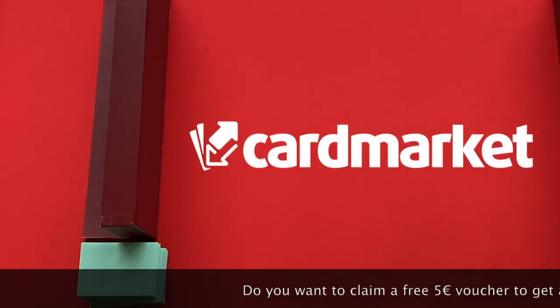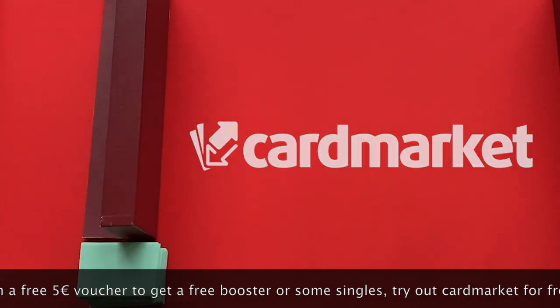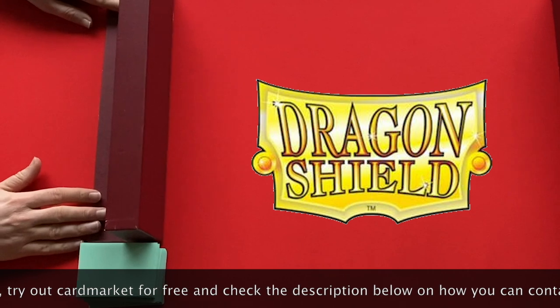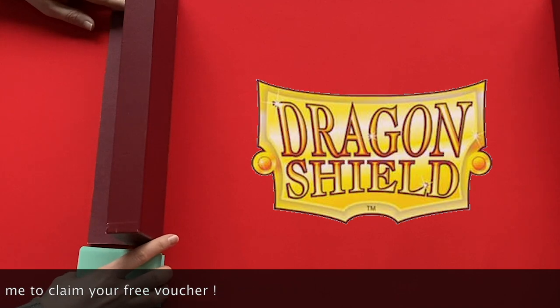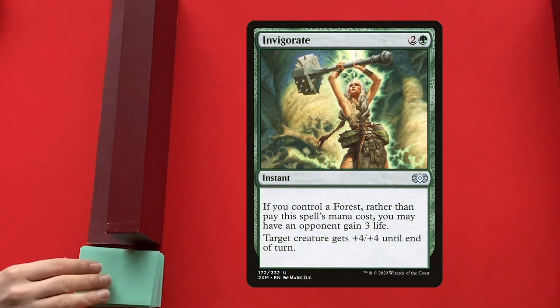Check out our partners — if you want to claim a 5 euro voucher to get some free boosters or singles, check out the description below this video to find out how you can contact me. Also, Dragon Shield, the best sleeves in the bunch, are our partner. Let's look at the Kavus first.